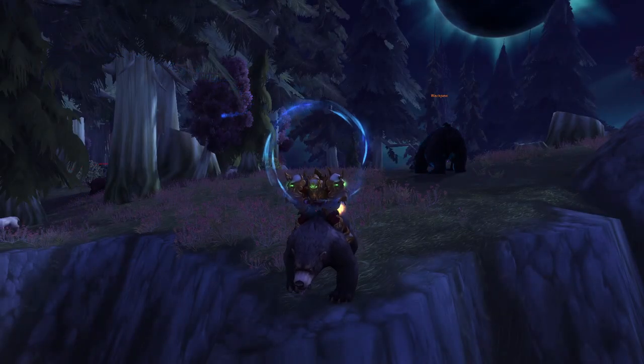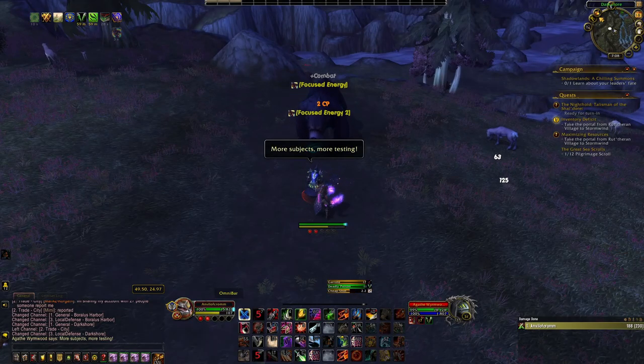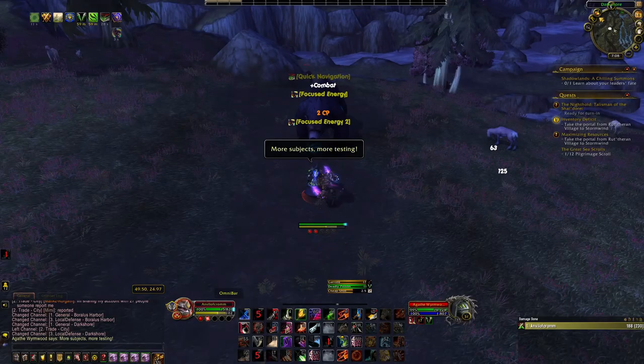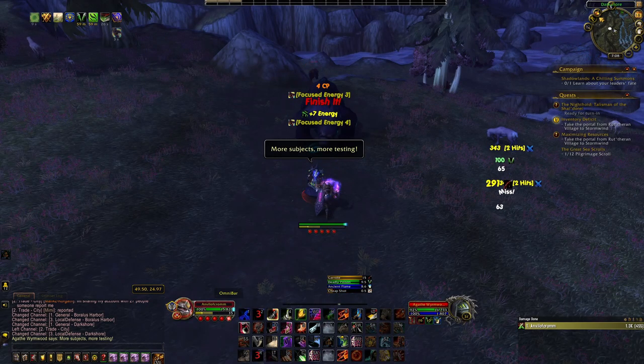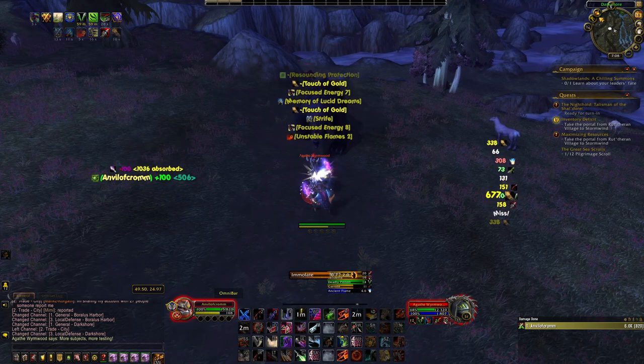Next is Blackpaw. To get this mount, you need to have the Darkshore Warfront be active for your faction, then head to this location in Darkshore. When the Horde has the active Warfront, you will need to kill the rare Blackpaw. When the Alliance has the active Warfront, you will need to kill the rare Agatha Wyrmwood. They both have a 4% chance to drop the mount.